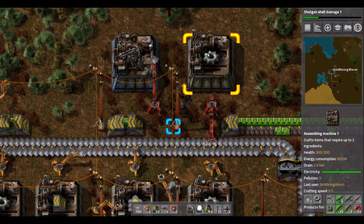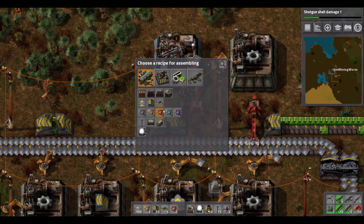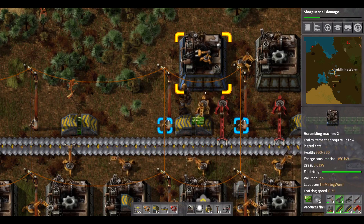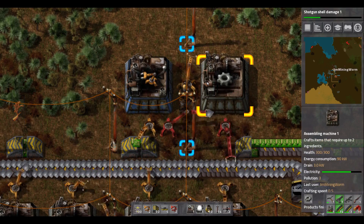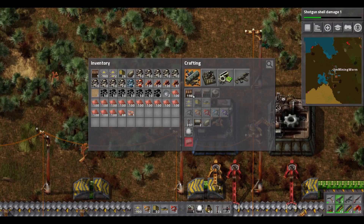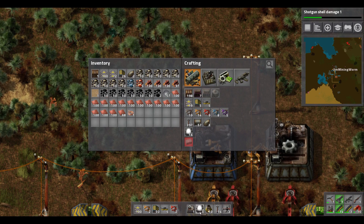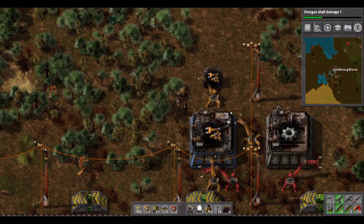I've got the gear wheels being crafted in this machine and he'll send those through to this guy. In here we'll make the inserters, and he also needs the iron and the electronic circuits. Now he's crafting those — he needs power to get his gear wheels. Then we can put these guys in a chest as well. I'm out of iron, so let's pick up all that iron from the belt — that'll fill up again soon. And make five chests, stock up a bit.